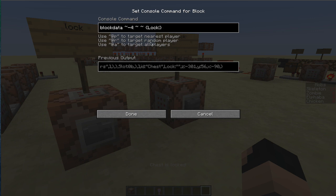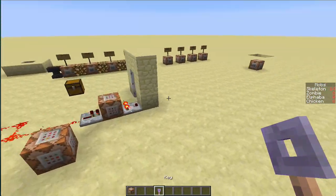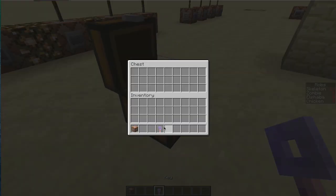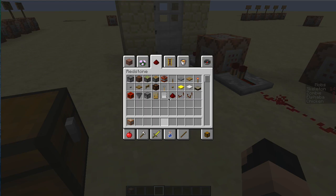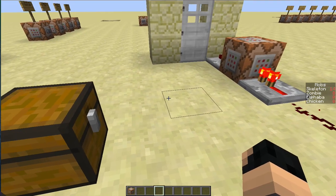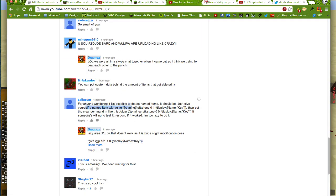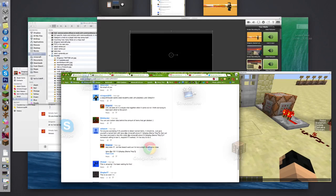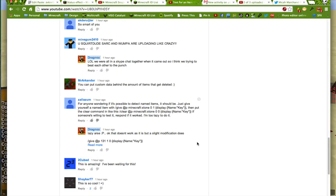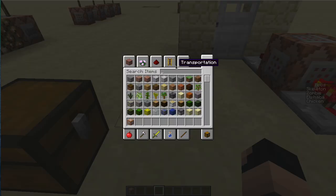One more thing I wanted to show you: earlier I showed a door that only worked with an item but didn't work with a named item. Thank you to Zalazim who commented on that video. He suggested how to test for a named item — he said he was too lazy to test it himself — so I did a little massaging of his code and it now works.